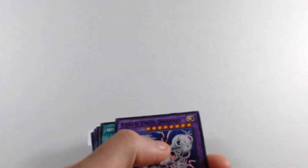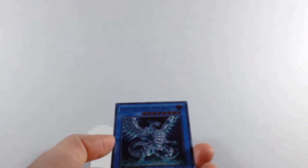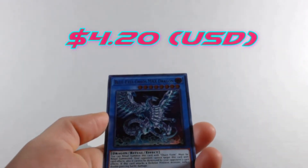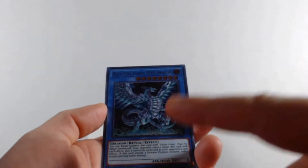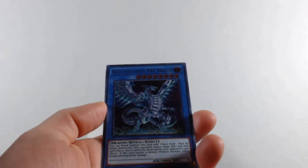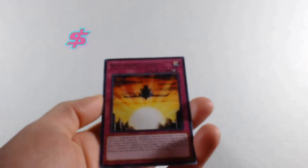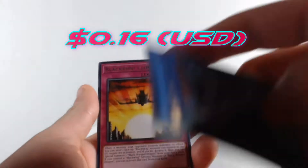We get a regular Cyber Twin Dragon, and then we get the Blue-Eyes Chaos MAX Dragon. I didn't get this in the last video — I got the regular Chaos Dragon. I like using this card against people who use defense monsters you can't destroy because it does piercing damage. Then we get a Blackbird Close — cool card, it's a plane, not a helicopter. I feel dumb for saying that.